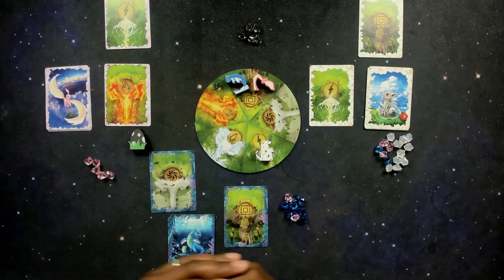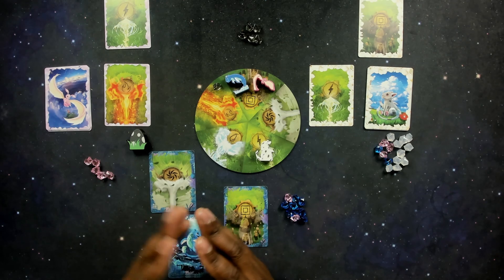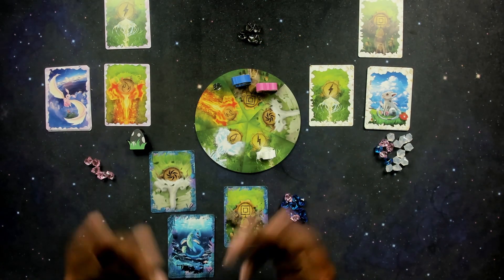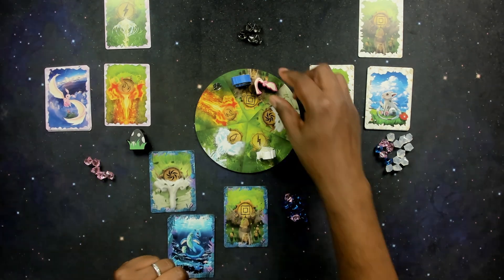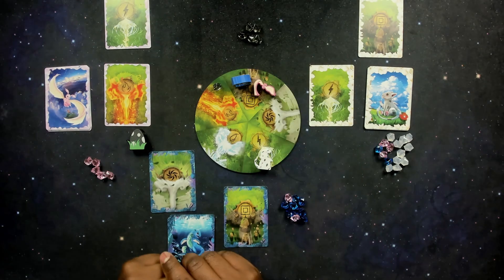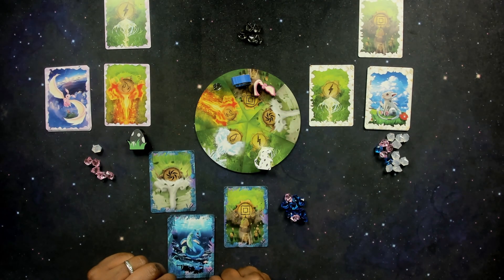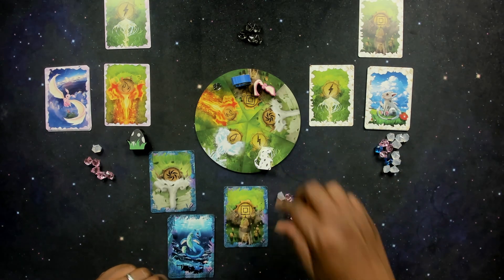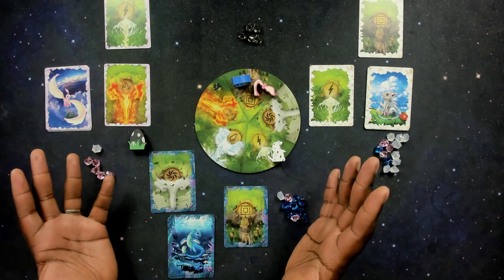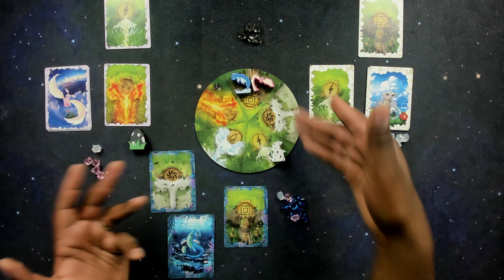After everything is revealed and everybody settles the score, we go through the clash phase. Starting with the first player, each player knocks down their own dragon and steals one gem from each player whose element they beat. Pink is on earth — earth beats wind and lightning — so pink beats the white dragon and takes one of their gems. Blue is also on earth and would also take a gem from white. White is on lightning but there's nobody on water or fire, so unfortunately they don't get anything. Players using the same element ignore each other — they only clash with players up to two spaces away clockwise.